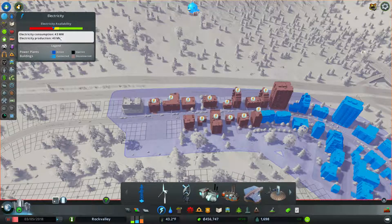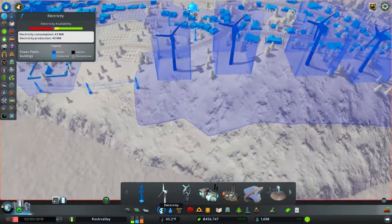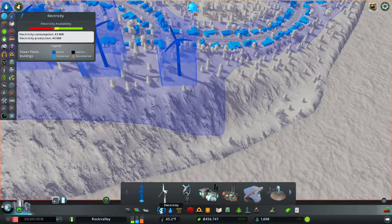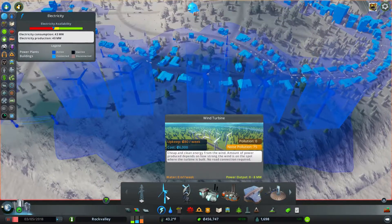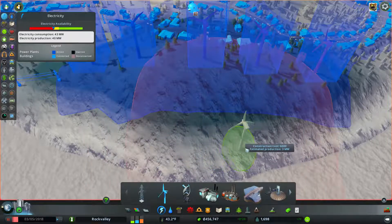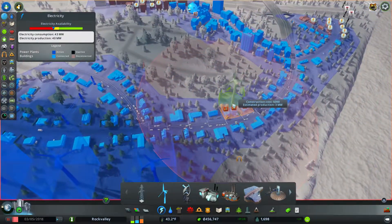We're drawing 43 megawatts and only producing 40, so we have to figure out how to get some more power. Well, I don't think I can fit any more windmills on this mountain. And even if I tried, there's not much wind at the bottom. There's a lot up here but I don't own that land yet and I don't want to buy it either.